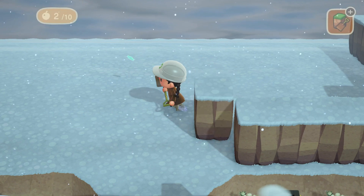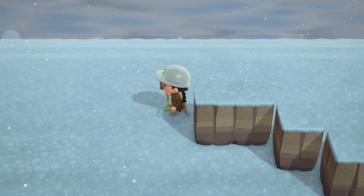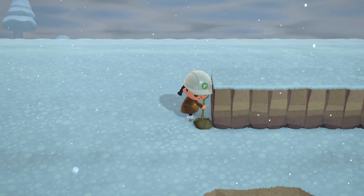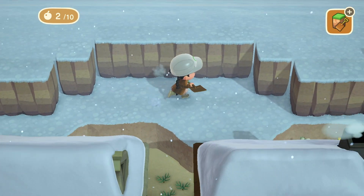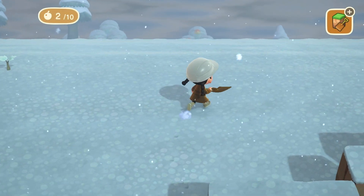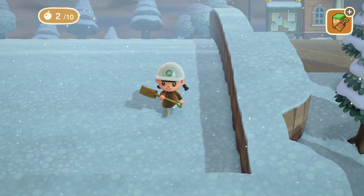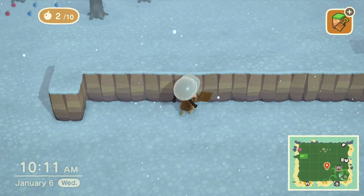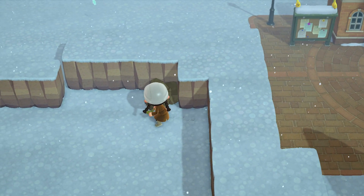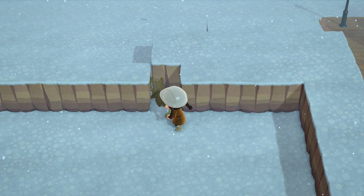I didn't originally plan it this way, but I think I'm going to do a little indent in the cliff because I want to build something here on the beach so it's not a cliff right along the beach. My path sort of curves at the bottom so I think it'll be fine. It stresses me out when I start terraforming because I realize how not-to-scale my map was drawn. I'm going to make it a bit too big and then carve down after I get the second level up. I need to look up the dimensions of Able Sisters.